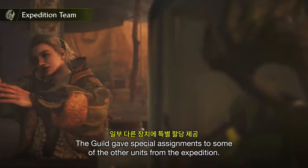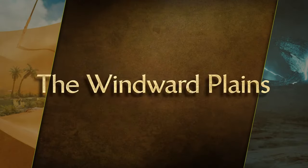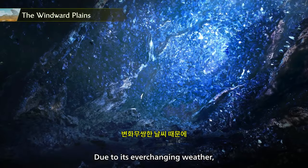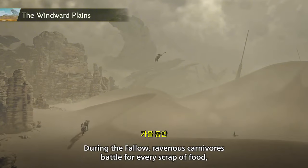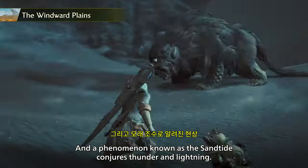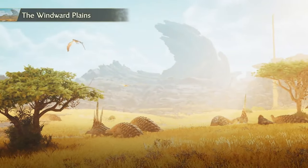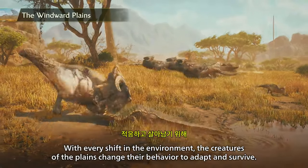The Guild gave special assignments to some of the other units from the expedition. Our initial foothold into the Forbidden Lands will be the Windward Plains. Due to its ever-changing weather, the plains will put both the wealth and the wrath of nature on full display. During the Fallow, ravenous carnivores battle for every scrap of food, and a phenomenon known as the Sandtide conjures thunder and lightning. After the storm comes the Plenty, a time of abundant life and fertility. With every shift in the environment, the creatures of the plains change their behavior to adapt and survive.